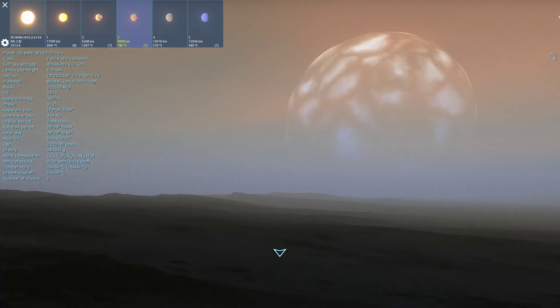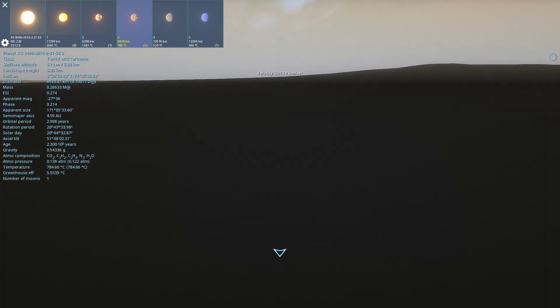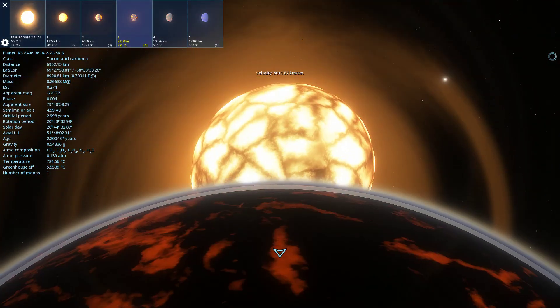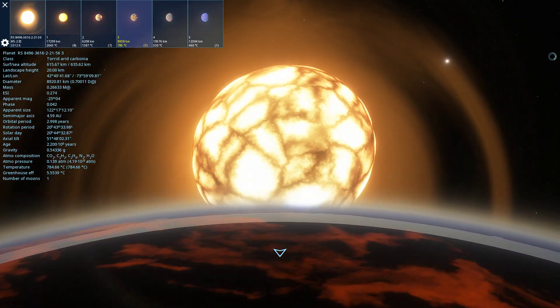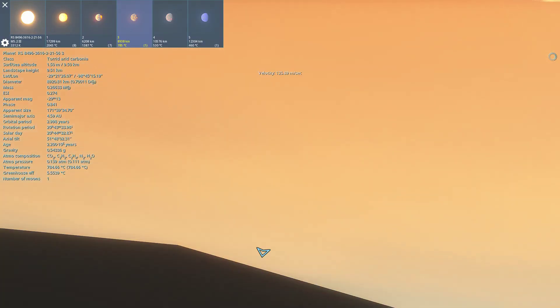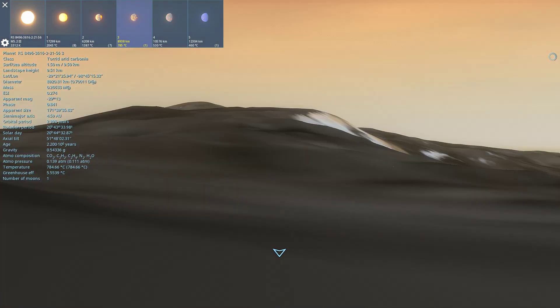This is odd. How thick is this atmosphere? Atmosphere pressure — it doesn't have much of an atmosphere, just oddly rendering. There we go — this looks more like it.